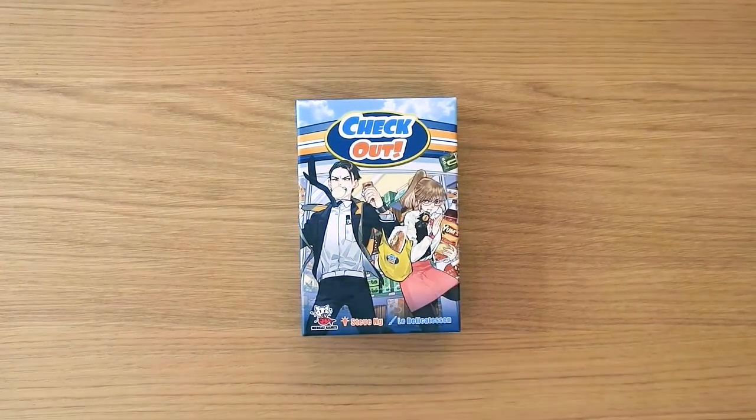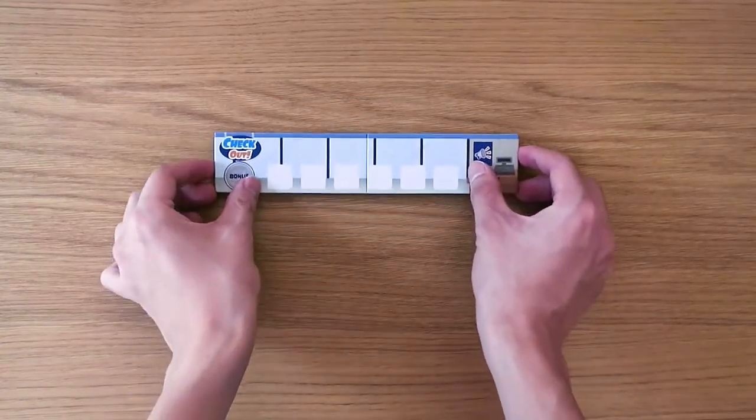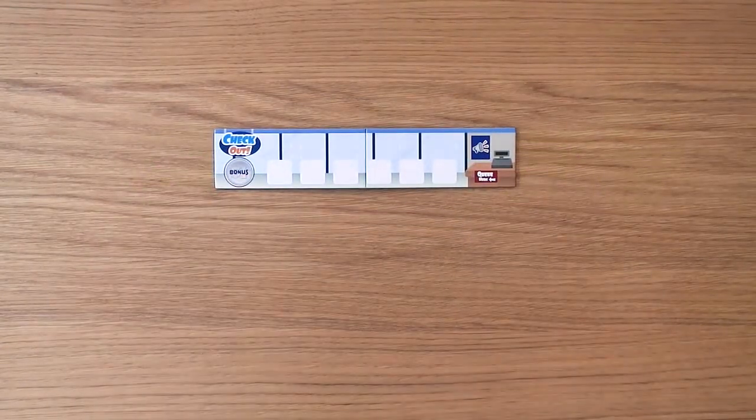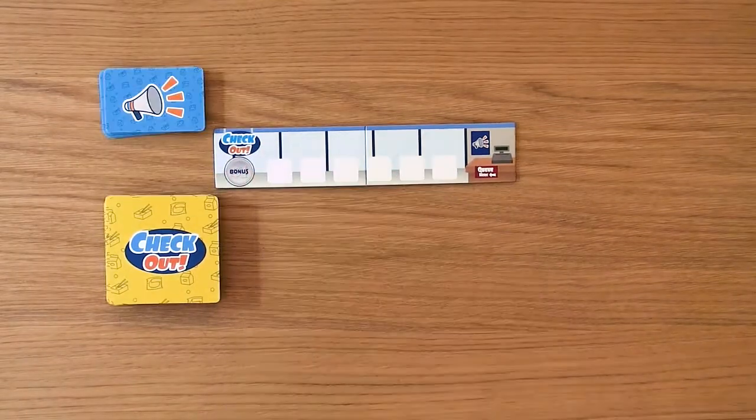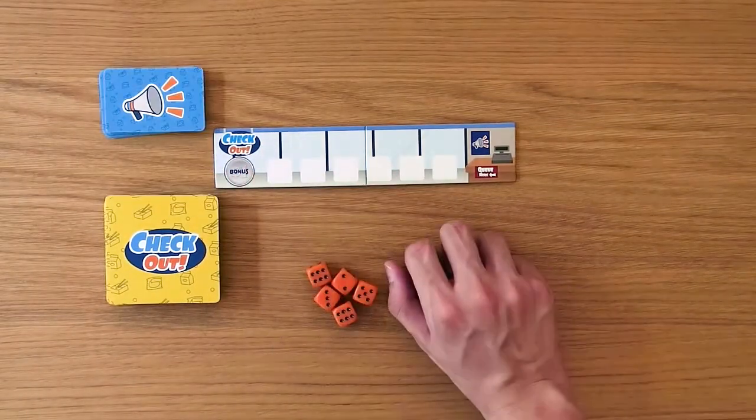In this video, we will be learning how to play Checkout. Place the Checkout board in the middle of the table within everyone's reach. Shuffle the product cards and the deal cards. Give each player a set of 5 dice of the same colour.